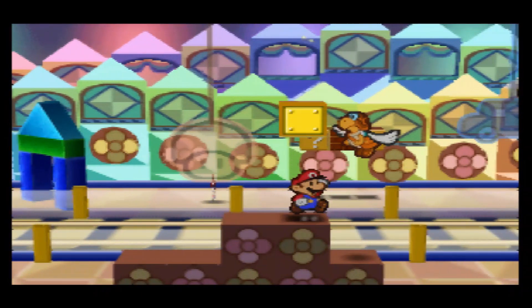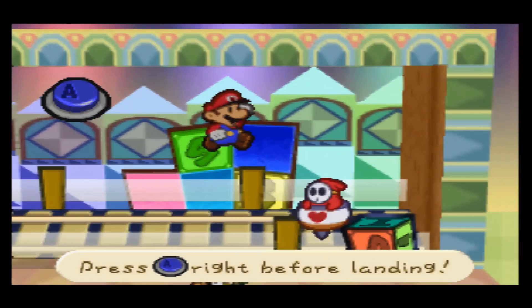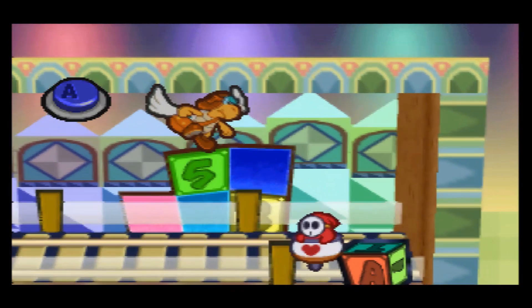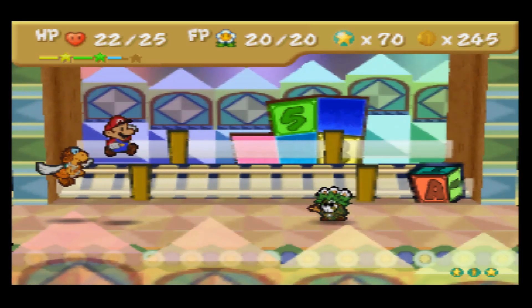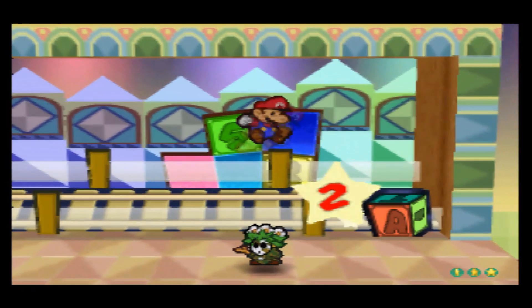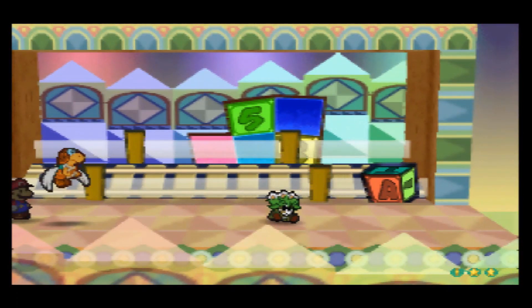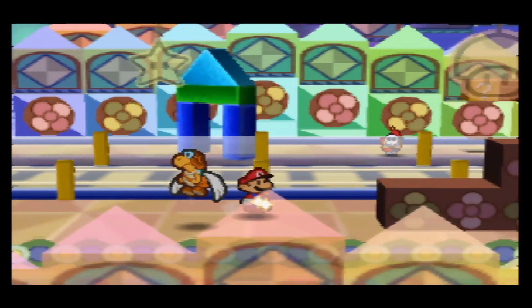I take care of the Meti guy in the back first. I get a defensive raise from the level up, which I don't really want, but there's a badge that prevents first damage — if I find it I'll equip it. Six more star points and we're getting there. Before the next battles, I'll take off one of my flower power plus badges and put on the ice power badge to show you guys how it works.